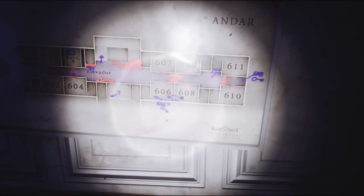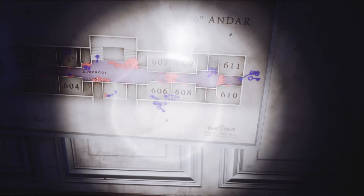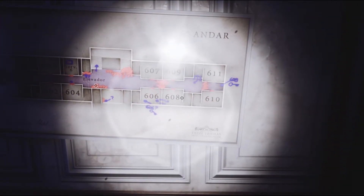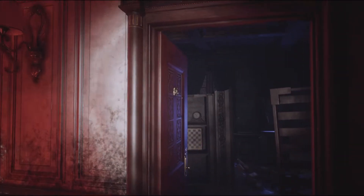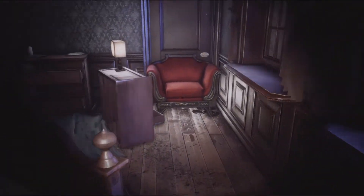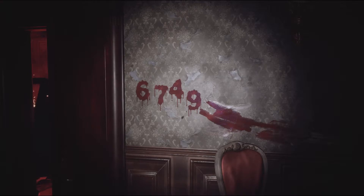Six, six, six... oh, six-six-oh-eight. I think I get it - or am I stupid? Am I just being a dumb dumb? It says '606 key here'. Let's go down there - I'm so confused. We go check here: 606 and 608. It tells us about the key - didn't we get that key? But did we miss something? Because we are very clumsy and dumb. I missed that code - 6749. What's that for? Did we write that down too?